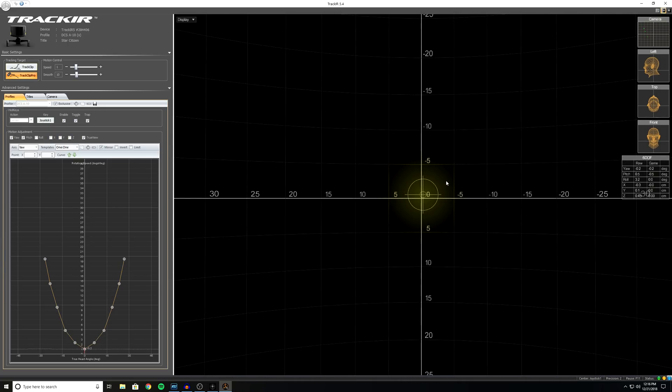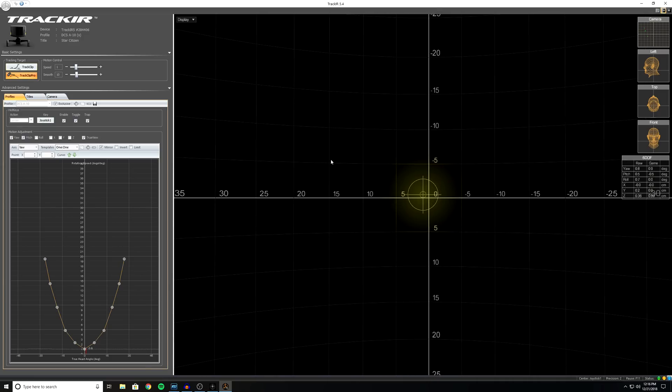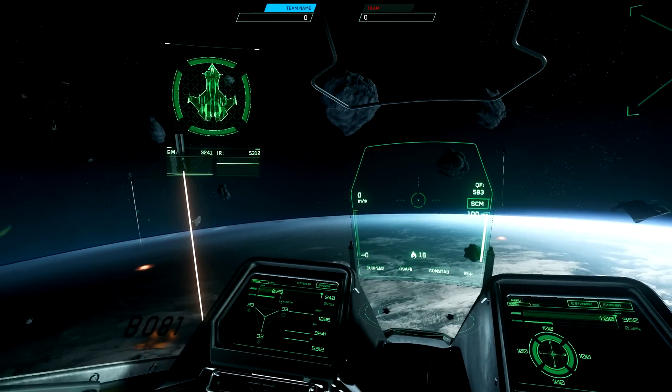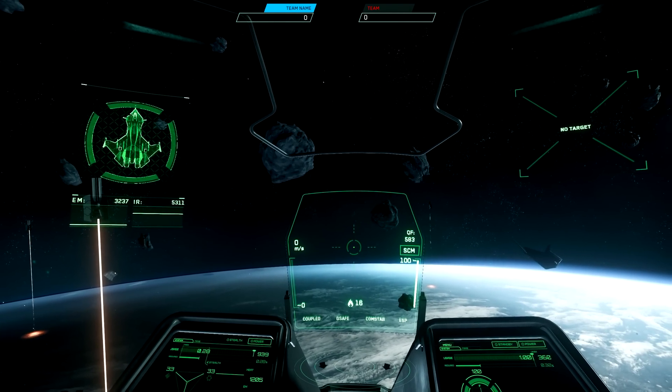It would seem that the head within the helmet in Star Citizen actually moves around, and this is causing most of your problem. So now, if we go back to the game, we can see that I'm able to freely move my head about the cockpit, and the helmet's HUD UI elements stay put.